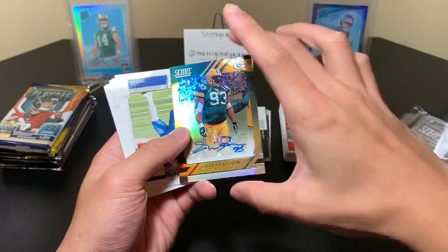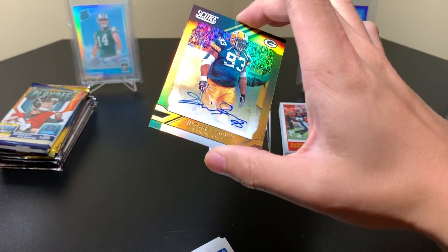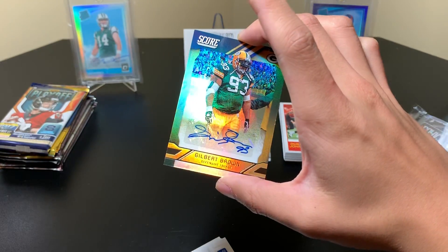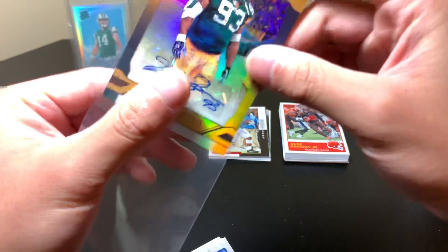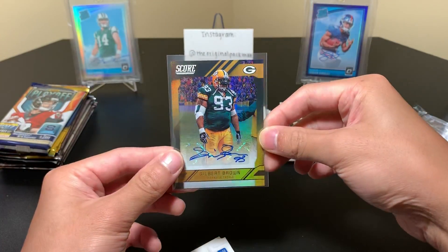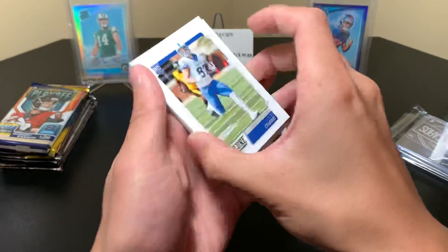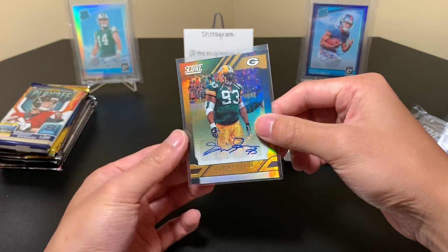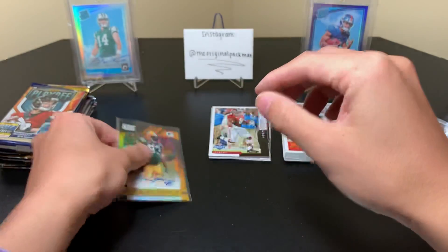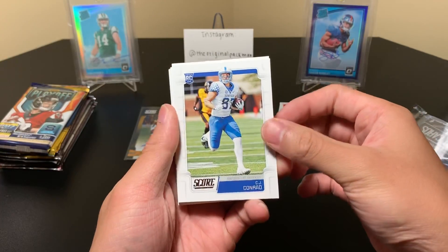We have Josh Jacobs from Alabama, and we have a Legend autograph of Gilbert Brown! I actually hit a Gilbert Brown auto before from 2017 Elite — I went to my LCS for the first time and I got some early 2017 Elite packs and hit a Gilbert Brown autograph. This one's not numbered, but it's a Packers auto so that's pretty nice.